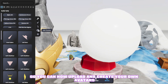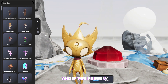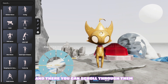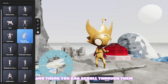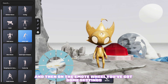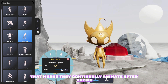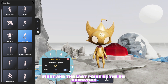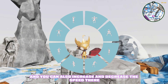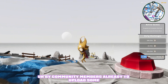You can now upload and create your own avatars, and if you press V you'll get access to your emote list where you can scroll through them and drag and drop them onto the emote wheel. On the emote wheel you've got some settings — you can turn them into a loop, which means they continually animate between the first and last point of the animation, and you can also increase and decrease the speed.